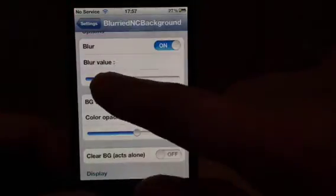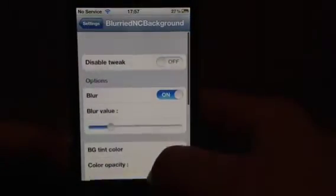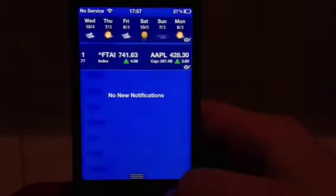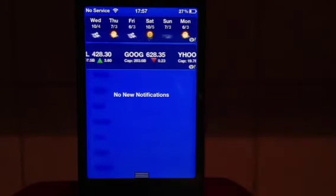Blur value — I always keep mine around there, but obviously until you find the right one, that's pretty cool. Let's try another colour — let's try blue. That is pretty cool, that is an awesome tweak.